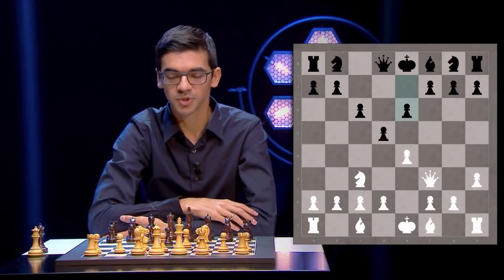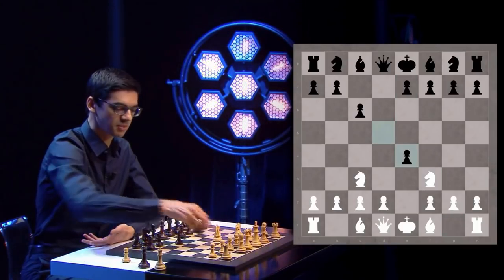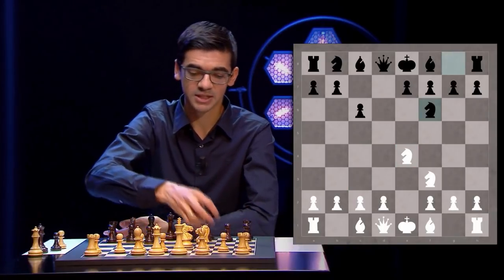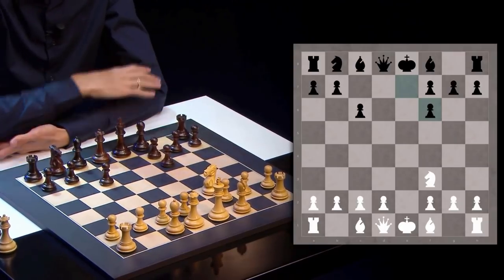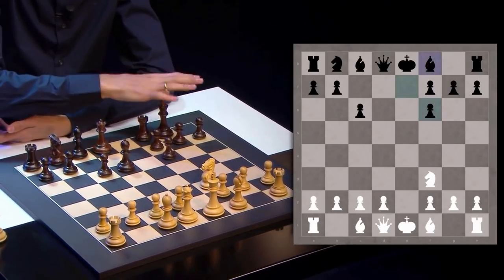Instead of the move Bg4, a very modern way to play it is to take on e4. And after Nxe4, play the move Nf6. Black does not fear doubling of his pawns. After Nxf6, exf6, he has a very solid structure on the kingside, intends to develop the bishop, then castle short and have a very safe king.